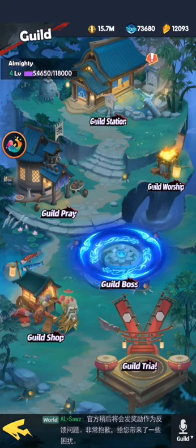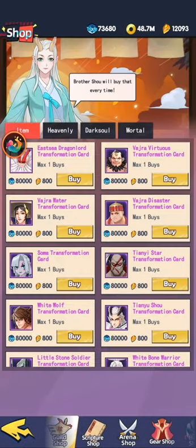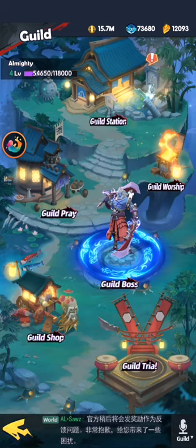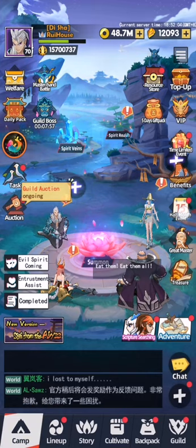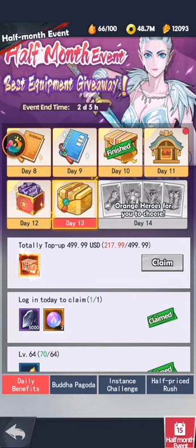About the transformation: we now have the purple transformation that we can buy from the guild shop. On day 18 we will have the transformation event where you can get orange transformation — that is not free of course and depends on your luck. It is currently day 13.